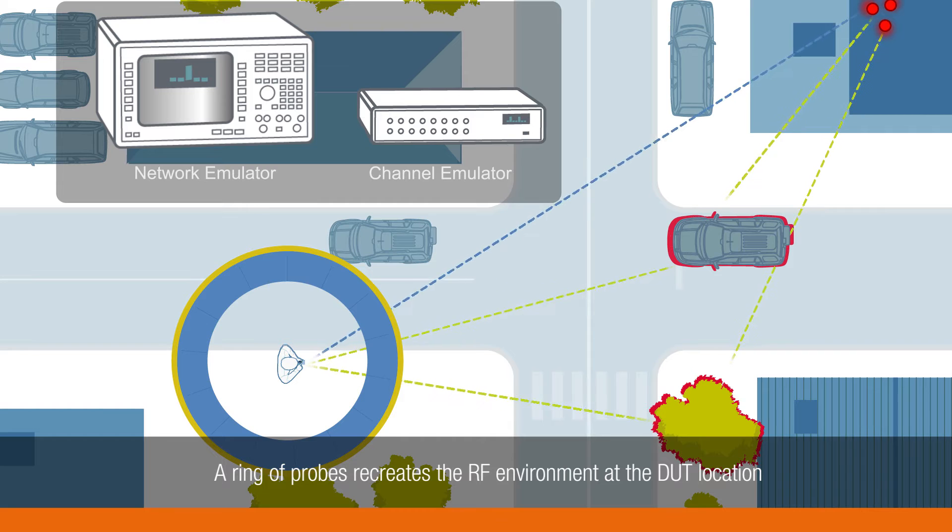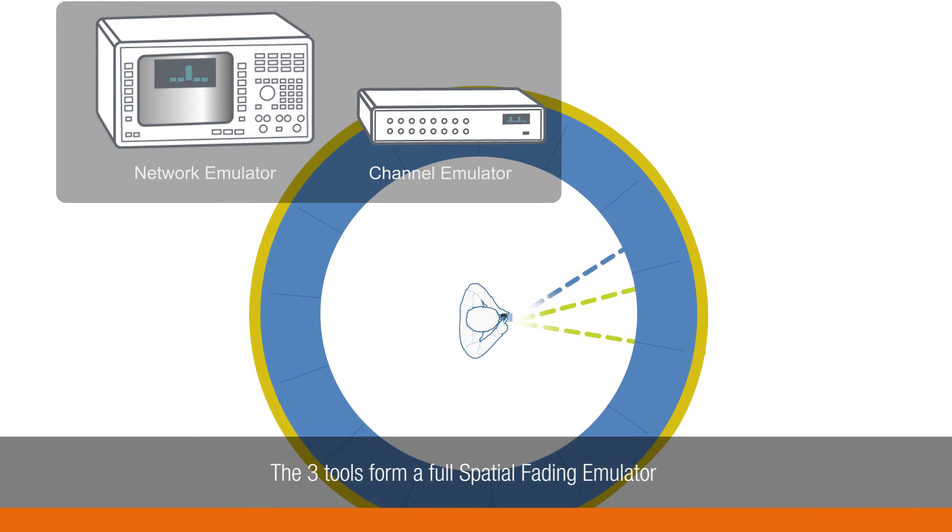The network emulator, channel emulator, and the probes together form a full spatial fading emulator. This complete system controls the angles of arrival and departure, angular spreads, power delay profiles, Doppler, and base station antenna settings.